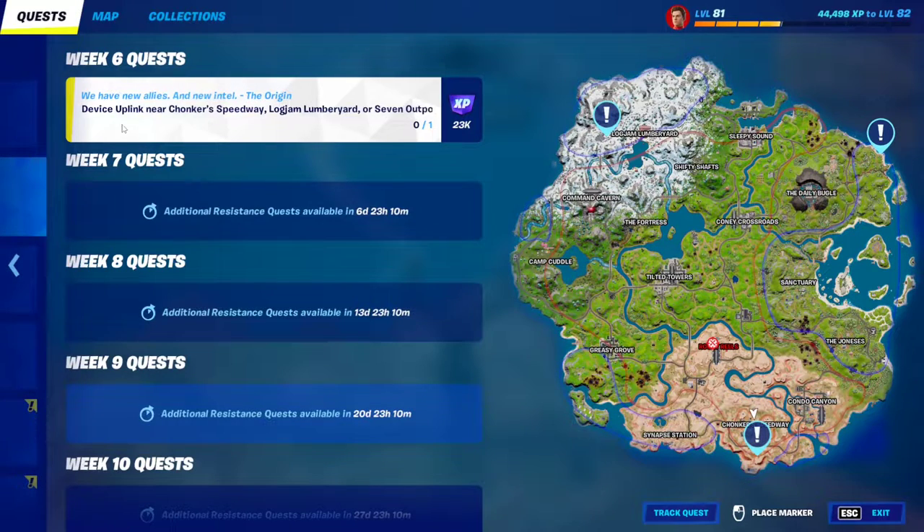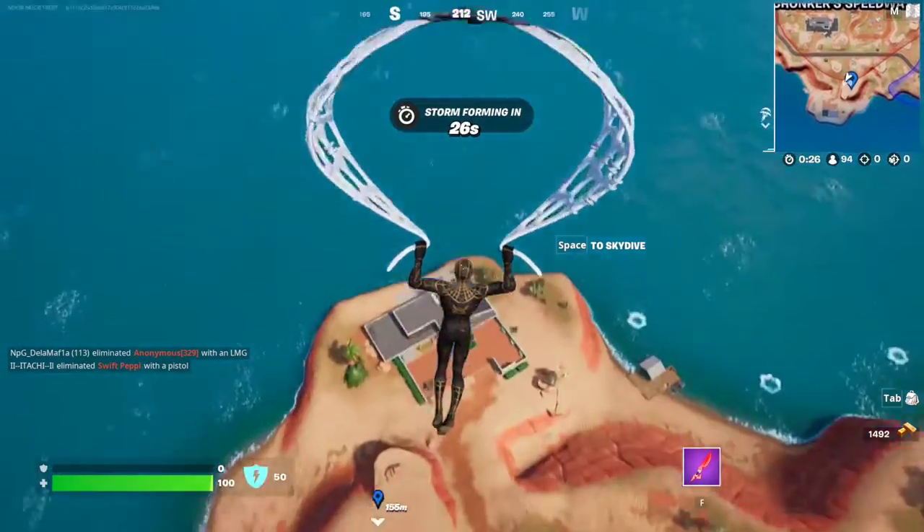For stage one of this week six resistance quest, you have to establish a device uplink near Chompers Speedway. I forget the exact name of the location, but basically you just go to this spot right here — we're heading to this location now.